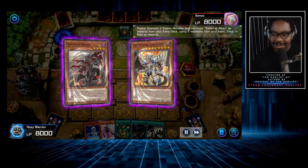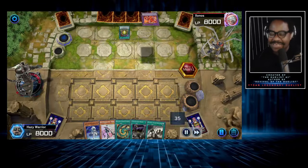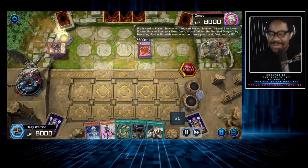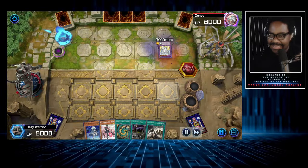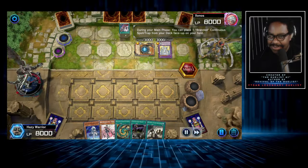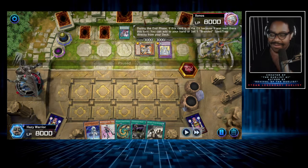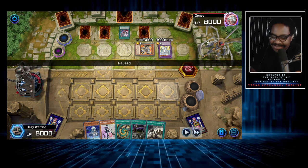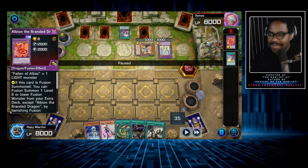The opponent raw dogs the Branded Fusion — this is disgusting. Then Albion Super Dragon, then Bistial Lubelion, sets up all the Bistials, sets the cards and counter. So right now we have to play through three back row and a potential summoning. I thought he was going to summon Albaz but he didn't have Albaz. He is going to be able to summon back Albion.